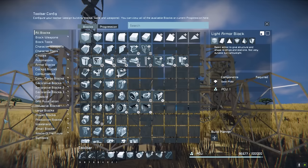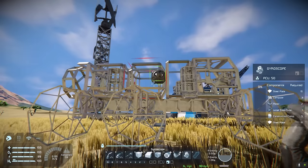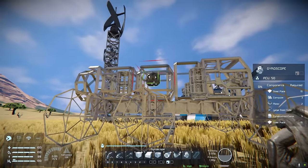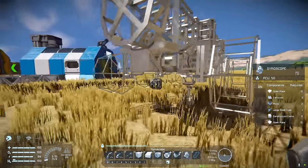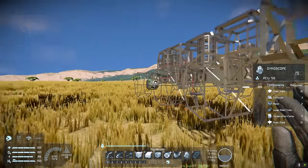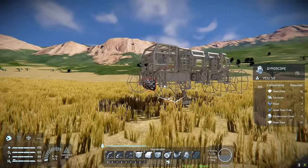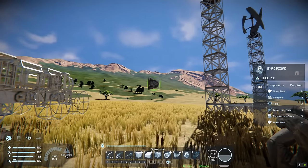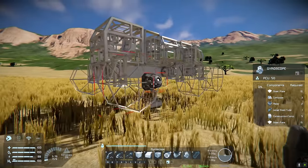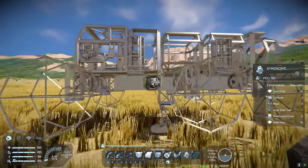The next thing we're going to add is a gyroscope. You don't have to put this on your rover, but it's very useful, especially if you flip the rover upside down — a gyroscope can help you right the rover very quickly. It's also going to give you control in the air. If you hit a big ramp or accidentally drive off a cliff, you can align yourself with the ground using the gyroscope. I'll show you how to configure the override function for flipping the rover later on as well.